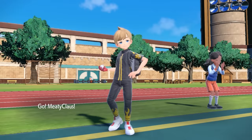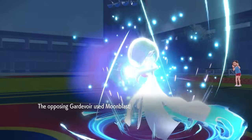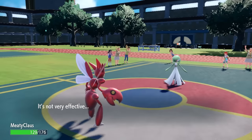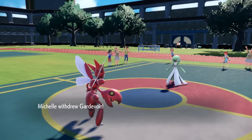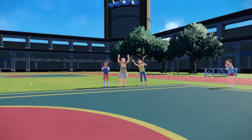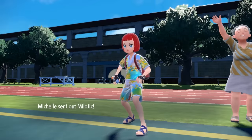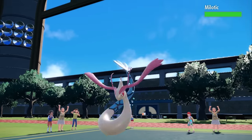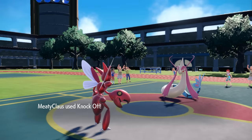Knowing they're locked into Moonblast, I don't have a reason to stay in and sack Azelf. I get a free switch into Scizor and try to play a few turns ahead — look at their switch-ins to Scizor and make some moves. I take the Moonblast no problem and just go for Knock Off. They're definitely going to bring in a defensive switch-in since Gardevoir doesn't want to deal with Bullet Punch. They go into Milotic, which is generally a pretty good check.